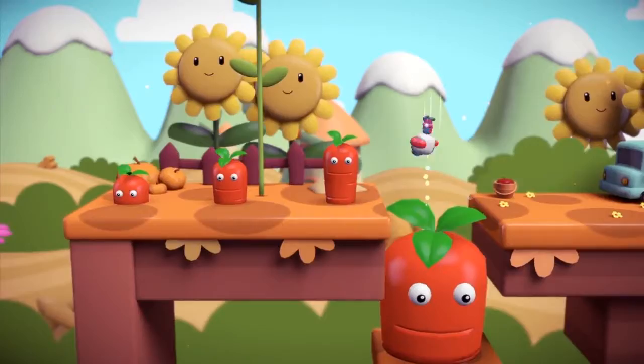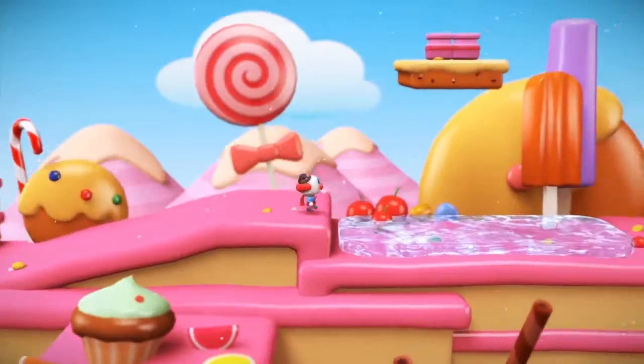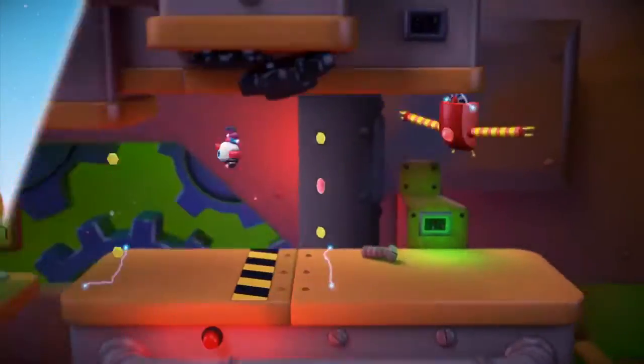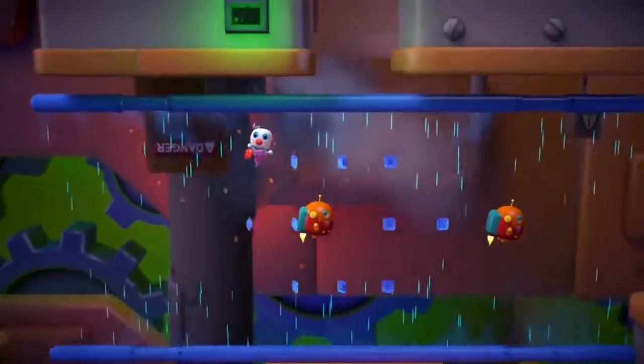You can pound on giant carrots in the sunflower field, slide on the ice in Candyland, and fly around in this anti-gravity hovering thingy.